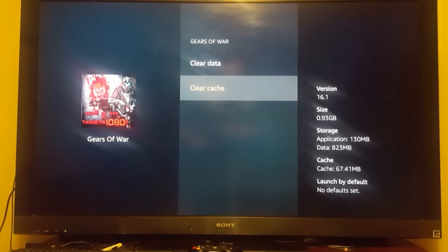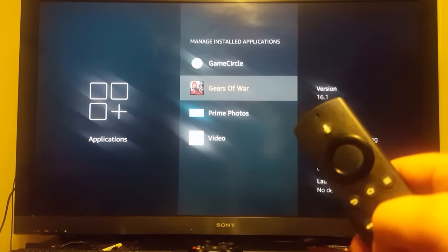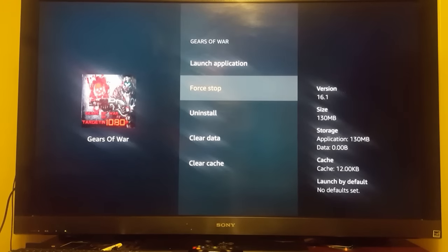Now back up by hitting your back button right here. Go back into Gears of War and make sure your data says zero and your cache says very low, like 12 kilobytes. Go ahead and click Force Stop one time.